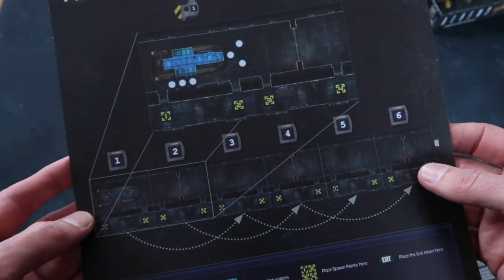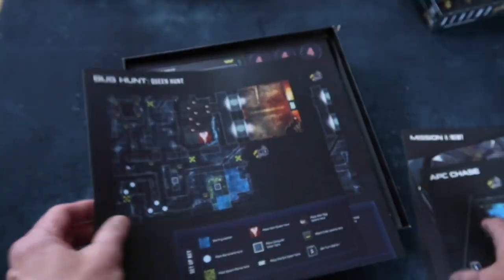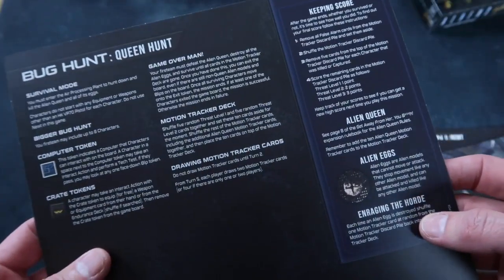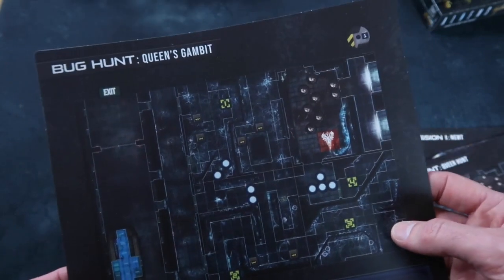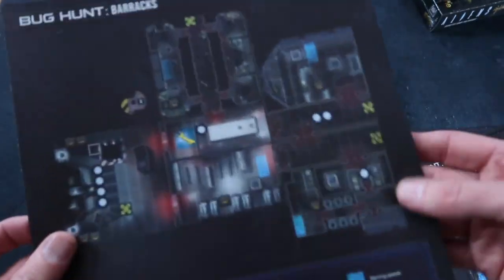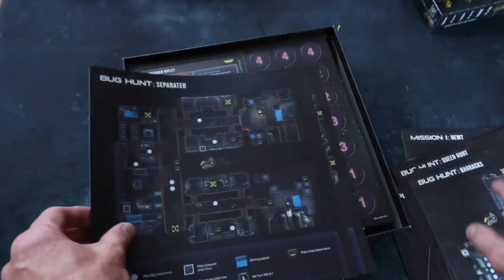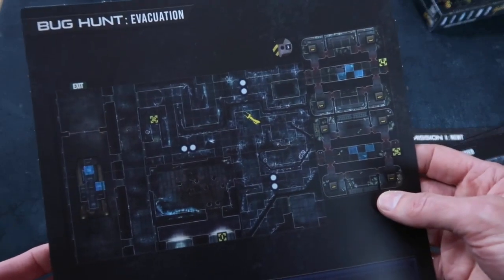APC chase — so you get the vehicle out and do that chase sequence. That looks fun. Queen Hunt, Queen's Gambit. It's really bringing to life everything from the film and more. The Barracks, a bug hunt scenario it looks like, separated — heaps of scenarios. Evacuation. Wonderful.